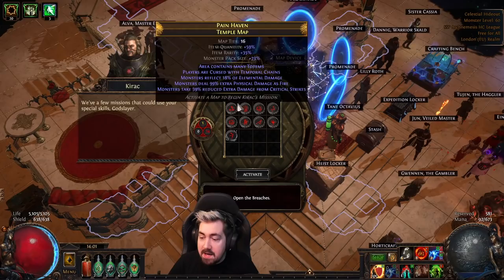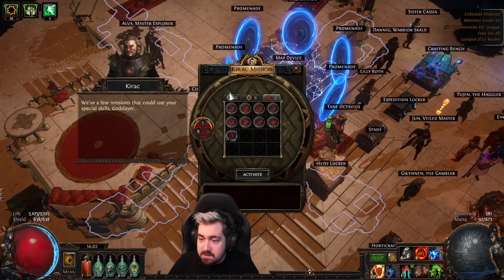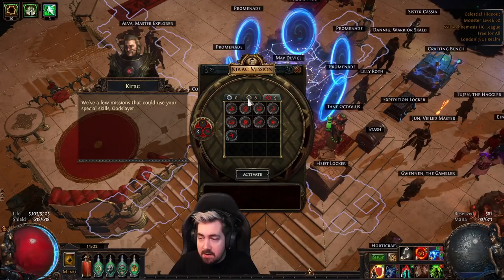Whenever you have Kirak missions, you have white ones, yellow ones, and red ones. You can see here in the middle behind my chair that there are different mods on these. For example, if you have 316 white missions, you can use those to reset your reds and yellows.